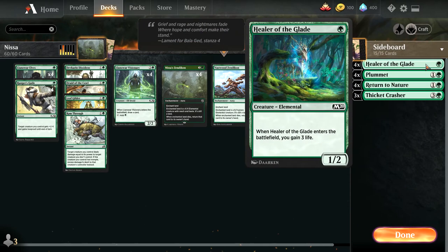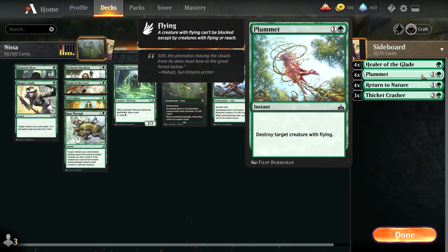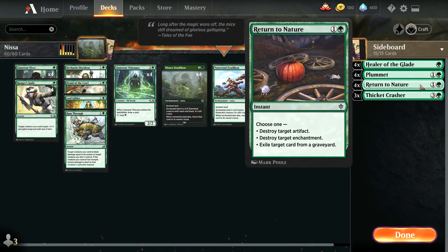As for the sideboard, I'm running four Heal of the Glade against aggro decks, four Plummet — though that might come out too because I don't have that many flyers in the format — and four Return to Nature to deal with artifacts, enchantments, and graveyard synergy.